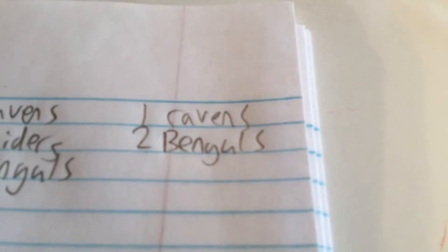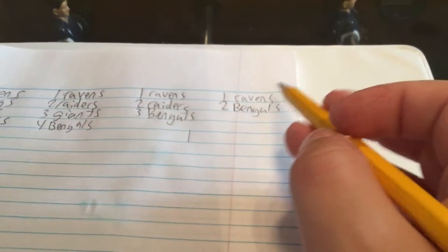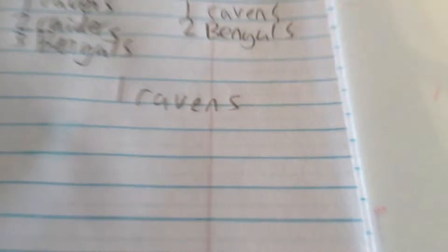Time for the top two left. Here we go. The Bengals have made it down to one of those final two picks. Time to eeny, meeny, miny, moe this final one out. Ravens have made it. Ravens have made it. They are the team that we are using.